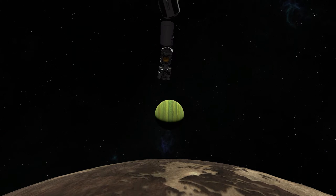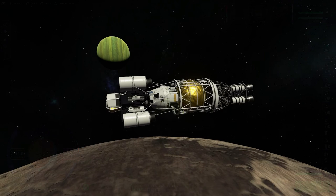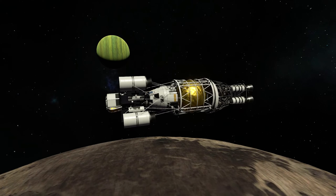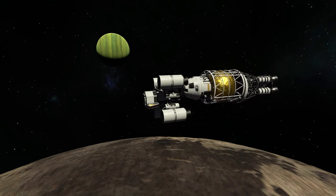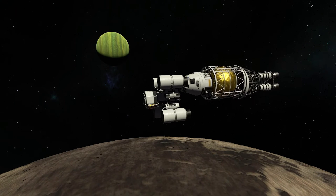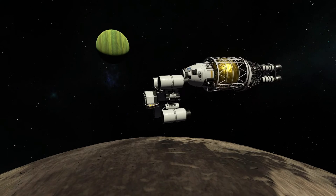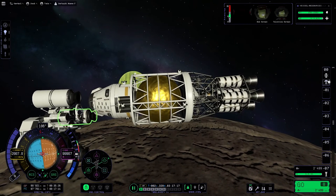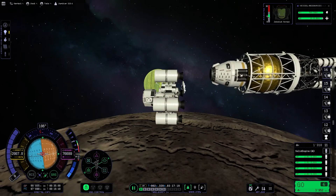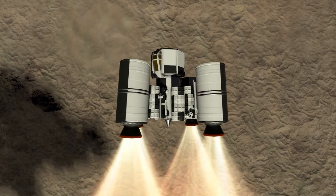We can now decouple our hydrogen transfer stage and get ready to decouple our lander — which is not really the most traditional lander. There are literally SRBs on the lander; you don't see that every day. This is the first time I've actually landed on Tylo and returned. I did land on Tylo once in a live stream, but we never returned — it was too difficult. So I was very happy to finally be able to do it in KSP2.